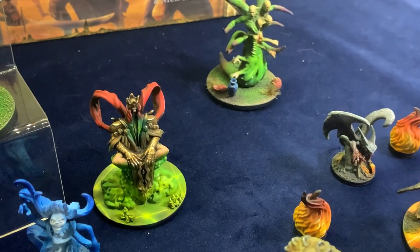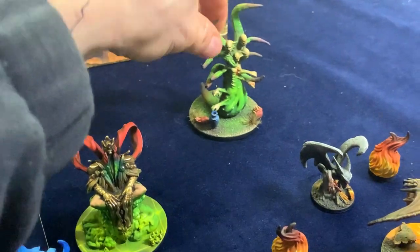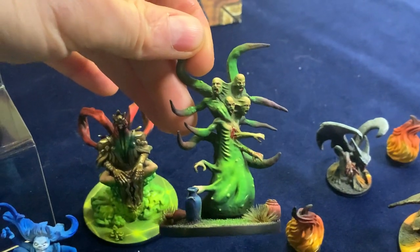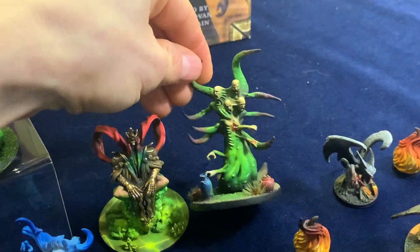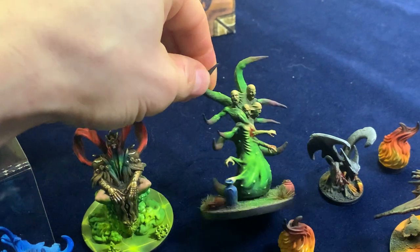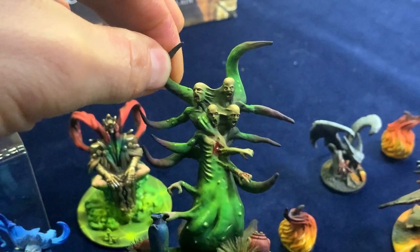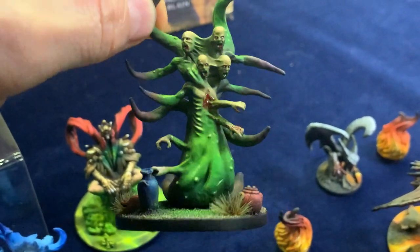And my number one mini from the entire set is this doppelganger — look at that. I will not spoil anything about his fight, because that's a topic for another discussion. Maybe when we post one of the playthroughs on the channel we will find him and you'll see for yourself. Or if you've encountered him in your playthroughs, tell me what you think in the comments below. I really enjoyed the fight against him, and I love the miniature — the heads with the skin right there. Absolutely brilliant.